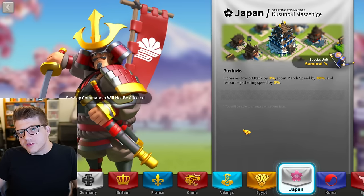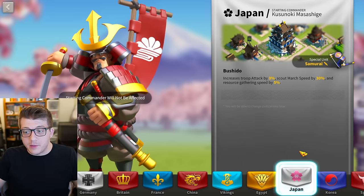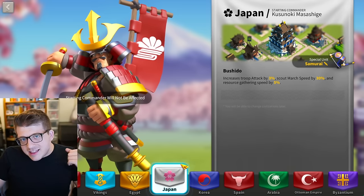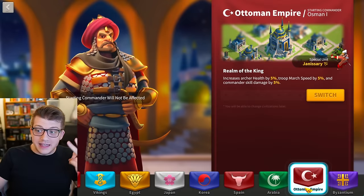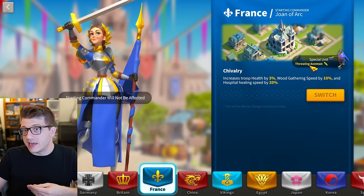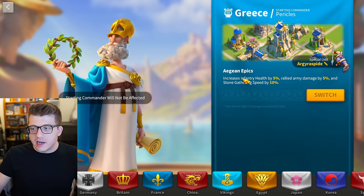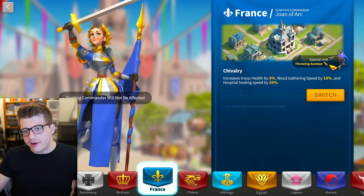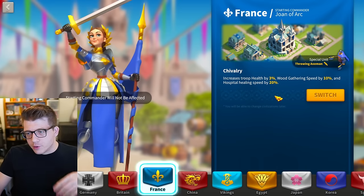Some civilizations are much better for late game PvP than others — Japan is a joke for late game PvP but great for farm accounts. Two civilizations most players use for late game PvP are the Ottoman Empire and France. France is great especially for infantry mains because of the Throwing Axemen, which have the highest base health in the game. Even though Greece gives 5% health, the special units themselves have less total health than the Throwing Axemen. France also has a really nice hospital healing speed bonus.